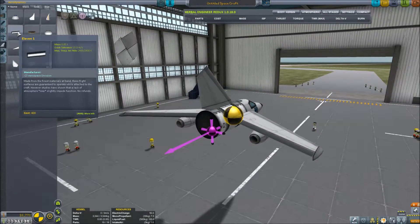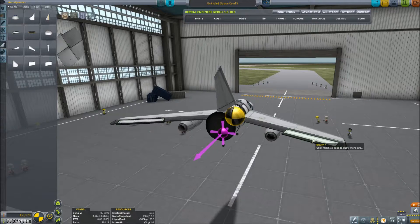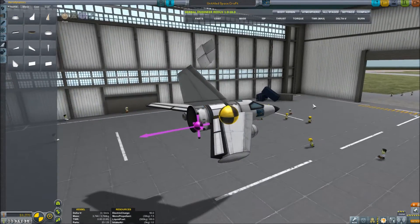We're going to need some elevons for the wings. We want these rotated, and we'll have two sets — the outer ones for roll and the inner ones for yaw and pitch. That does mean they're going to behave slightly awkwardly together.